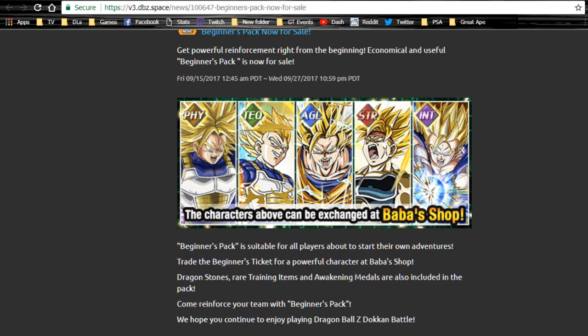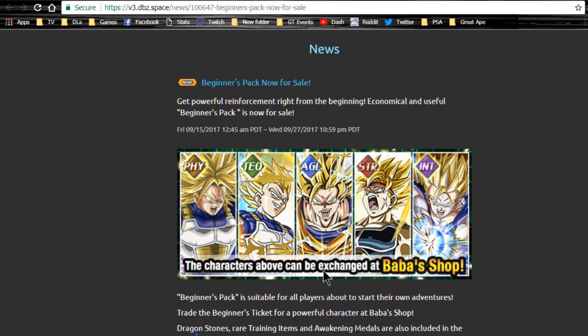The beginner's pack is suitable for all players about to start their own adventures. You can trade the beginner's pack ticket for a powerful character at Baba Shop. Dragonstones, rare items, and awakening medals are also included in the pack. I really feel like they should give us more copper and silver medals when we purchase packs, but anyway, let's get into it.